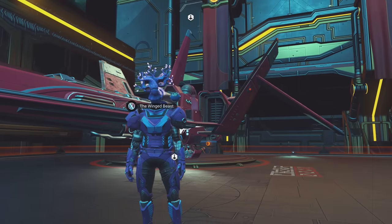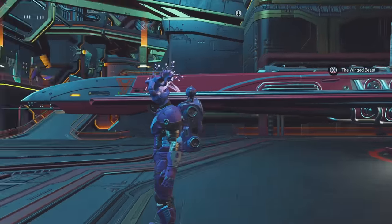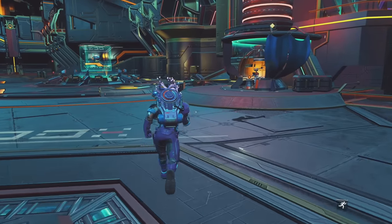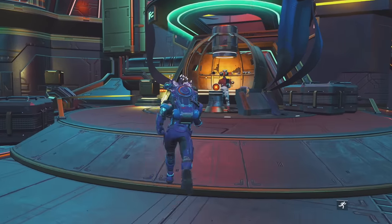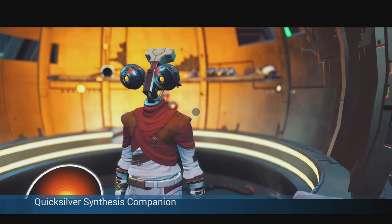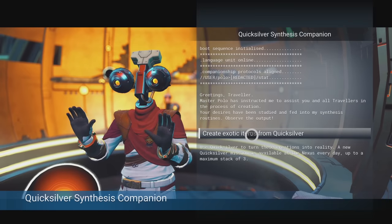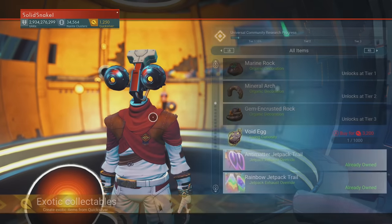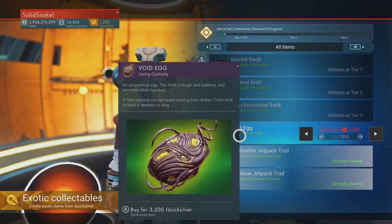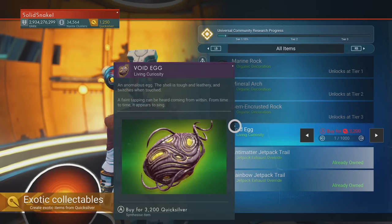So if you don't know what the void egg is or how to get them, all you have to do is go to the Space Anomaly and go to the Quicksilver robot right here. You can create an exotic item — it's unlocked, but you need 3200 Quicksilver for it, which is a lot, but it's really important so I would say definitely get it if you can.